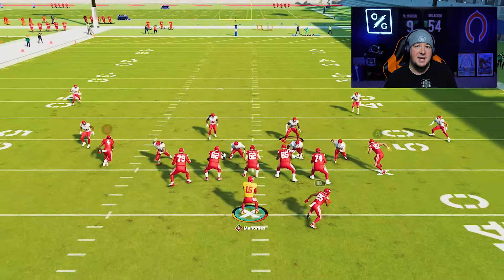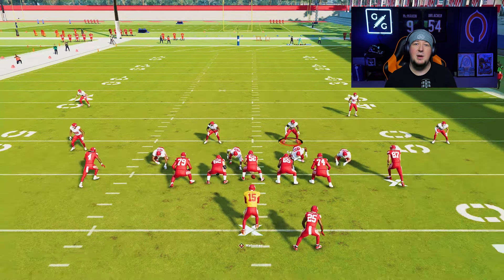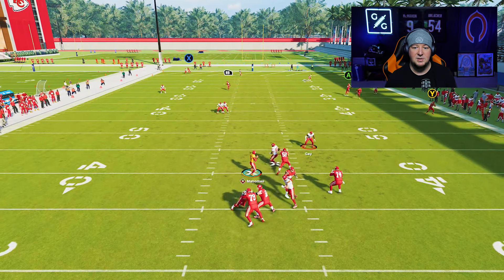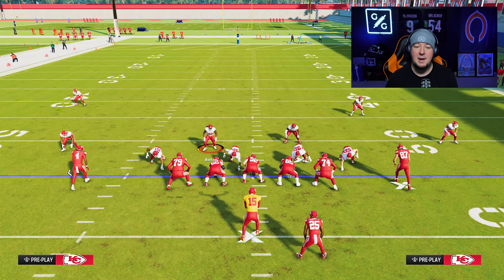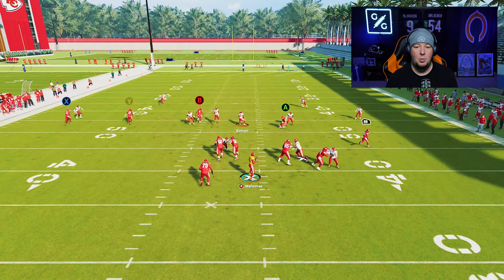Defense in Madden 24 has a minimum requirement of rushing 4 players. If you choose the Big Nickel Over G and rush 4, you will be able to get sheds — your D-tackle can get off the block and reach the quarterback. But the moment you make it a 3-man rush, Madden will severely penalize you, making it almost impossible to shed without your opponent having bad pocket presence. The pro tip: if you do want to rush 3, blitz your user so the green bars appear over their head. This makes the game think 4 players are rushing, allowing those guys to shed once again.